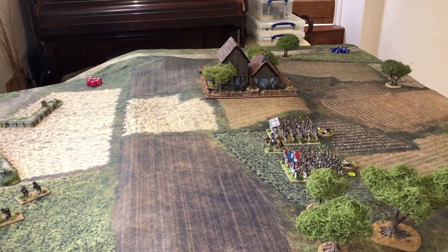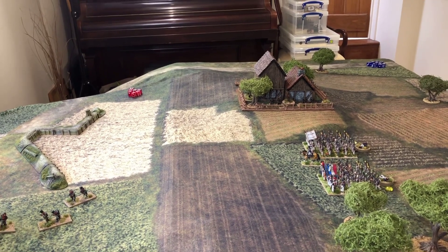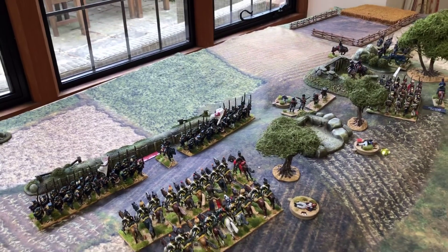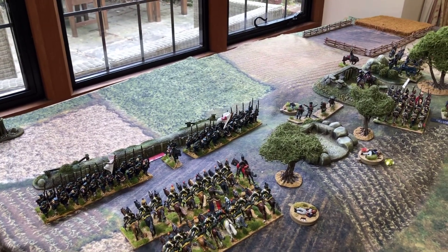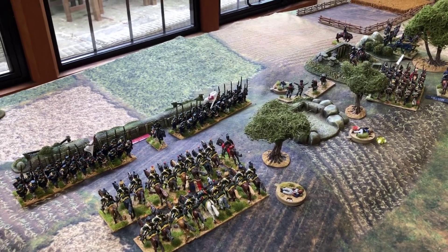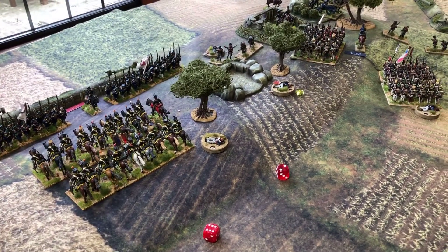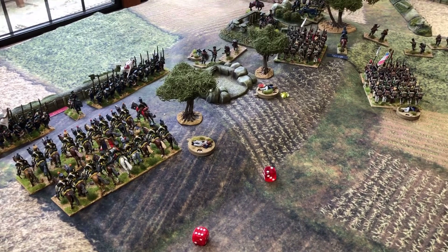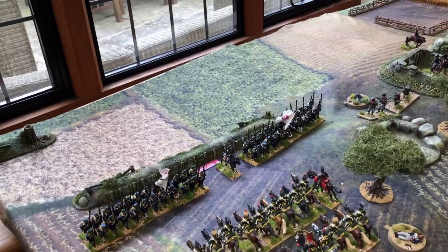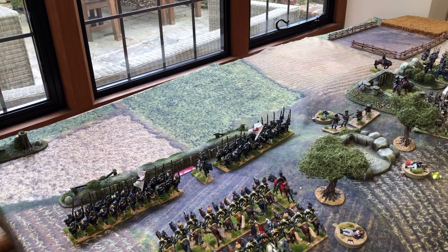The chasseurs occupy the hill but couldn't charge because they were more than nine inches away and couldn't see over the brow of the hill. They take a defensive volley from the second Prussian Landwehr battalion — an eight on an inferior volley is two casualties on the leading chasseur regiment, not enough to cause a discipline test. That's the end of turn ten — two turns to go.